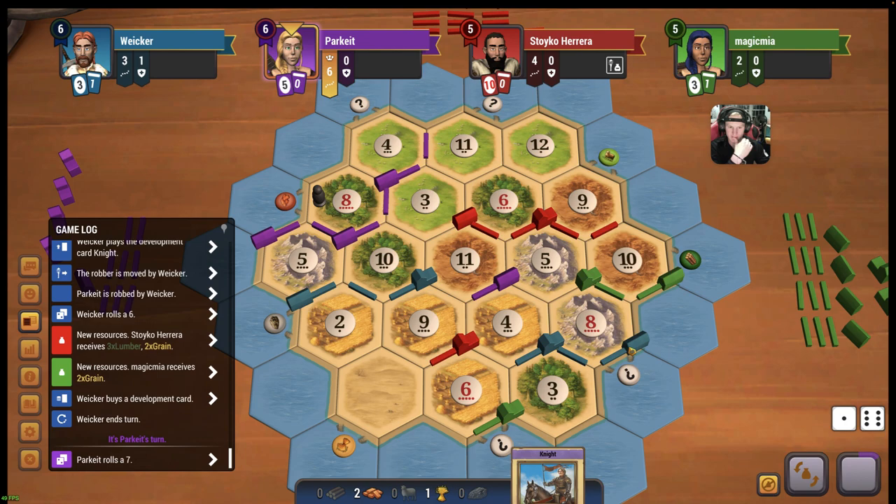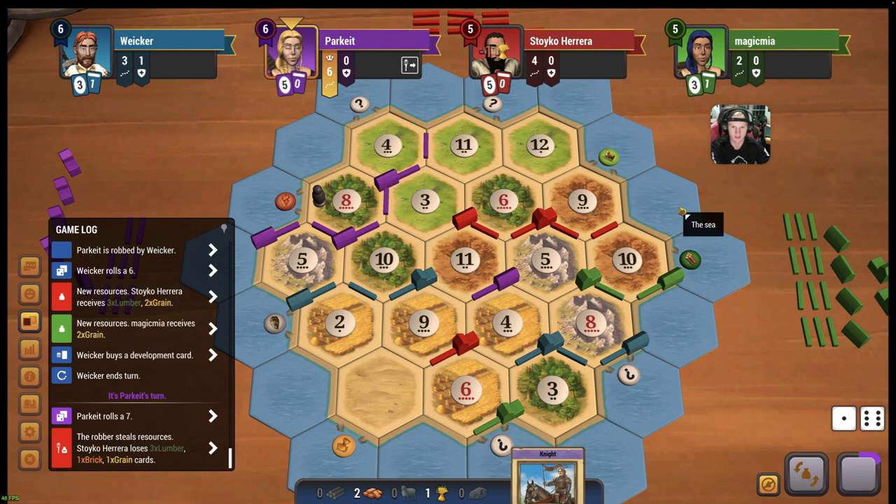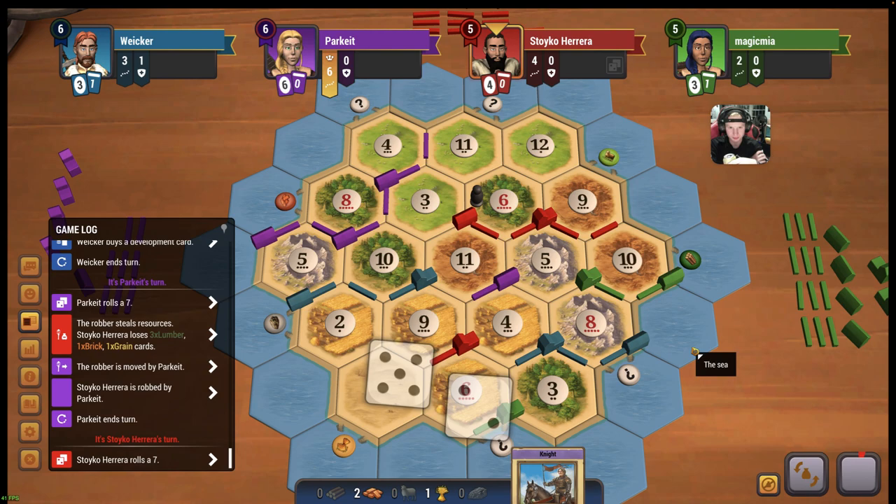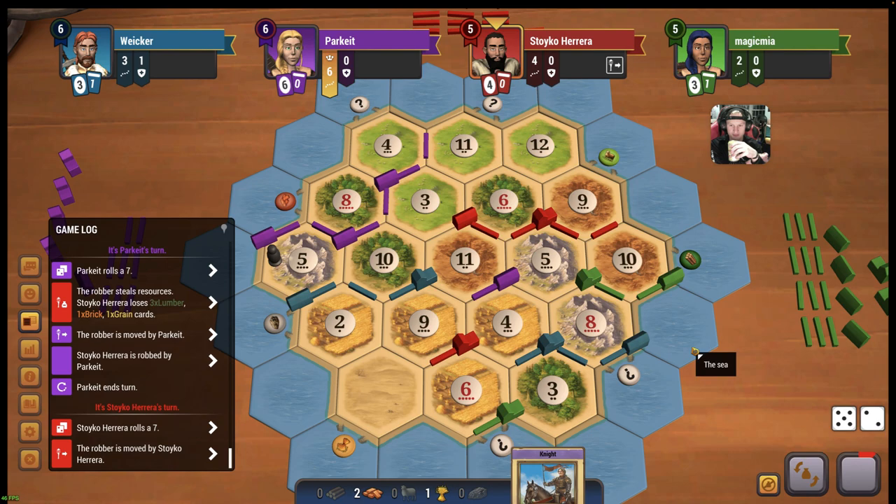He moves it off, goes on our 8 again. We'll be able to flip it once it gets back to our turn. This is also good because red has to ditch half his cards - it gets rid of almost a settlement there. He doesn't put it on our 8 - wow. That's a huge break for us. And it's right off red again. Maybe he gets purple because he's angry? He does - nice.